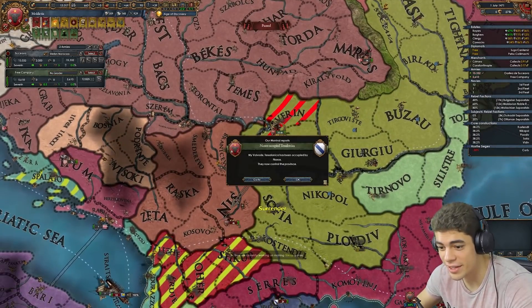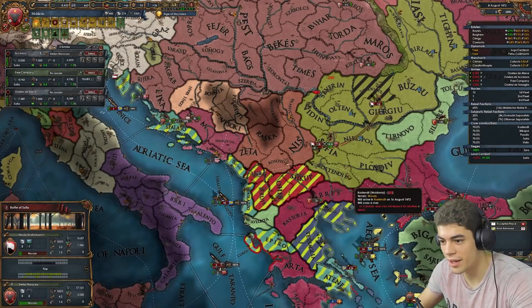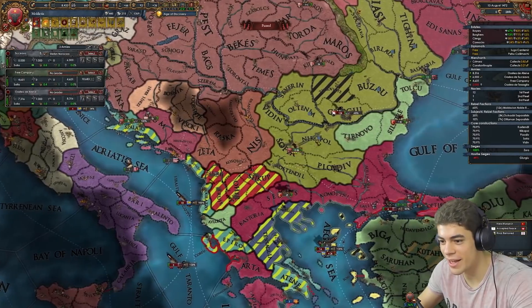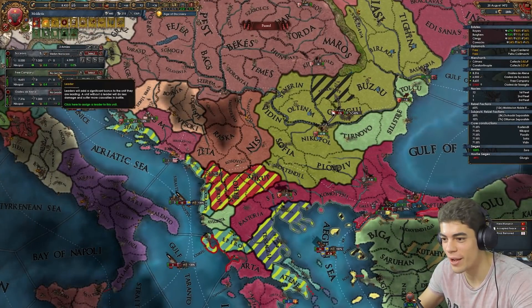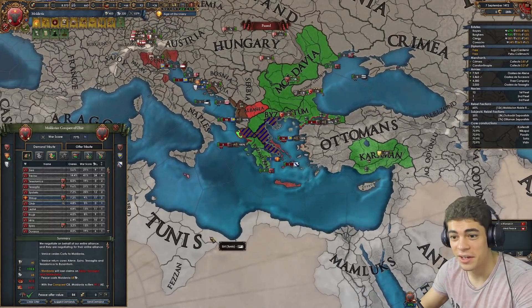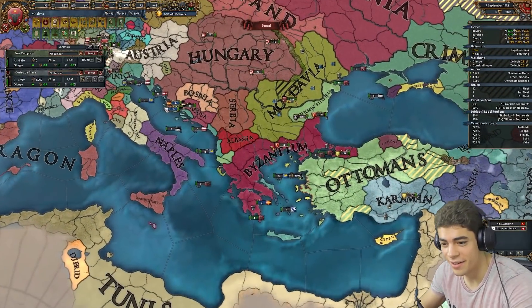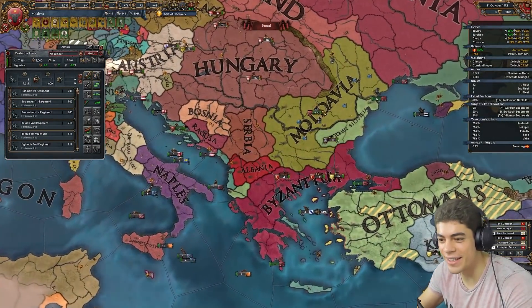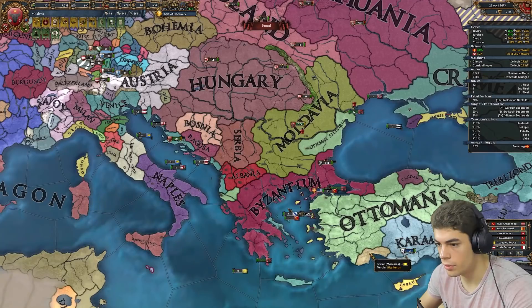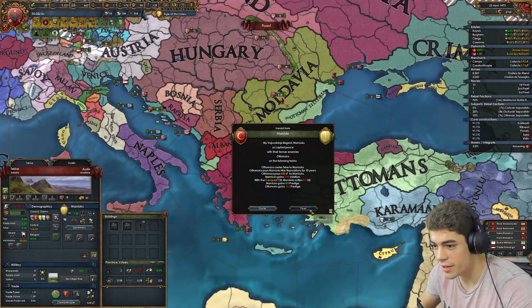I've chased these guys around the entirety of the Balkans. Our guy's dead — Jesus Christ, my nation is not doing well at all. We've now taken out ten loans; during the Ottoman war we took out two. I don't have enough war score to do it against the Venetians alone and I don't really care about Albanian lands, so I guess I'll do this. Albania really got off scot-free there. I deleted the wrong army — I deleted just one of my regular armies instead of the free company. Brilliant. Well, that was smart.